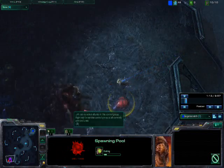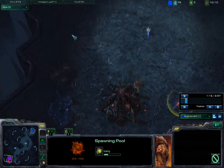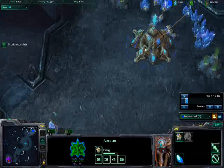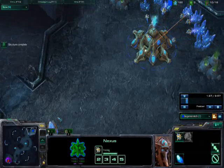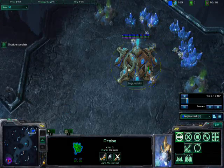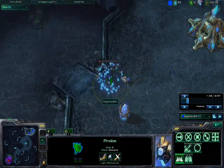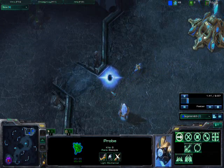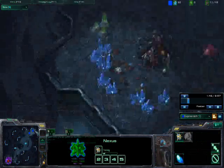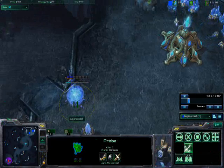I just scouted and I immediately see the spawning pool going down, so I know what to expect and how to react appropriately. Now I'm trying to get my gateway up as fast as possible, because if you're a Protoss or a Terran fighting against a 6-pool, you want to get your gate wall in as soon as possible.